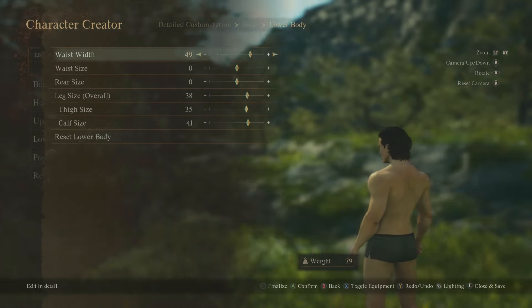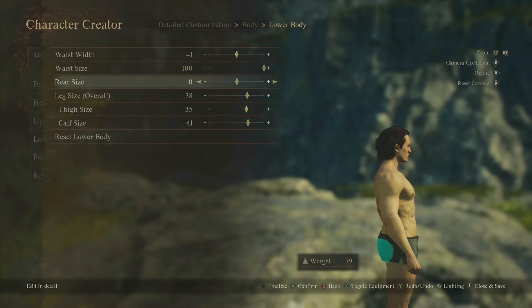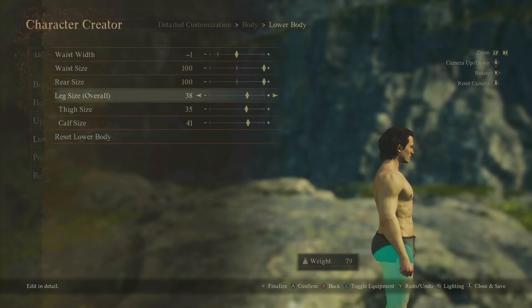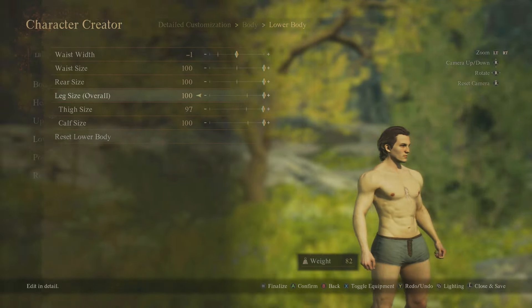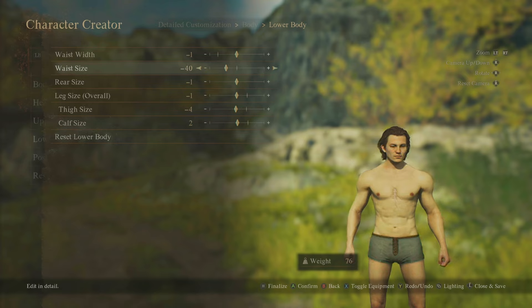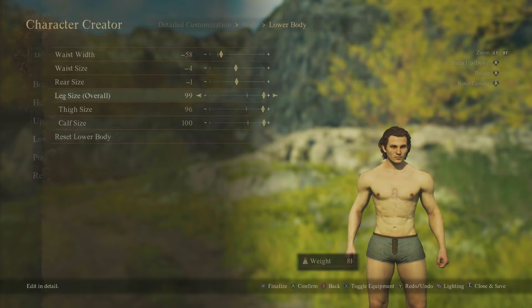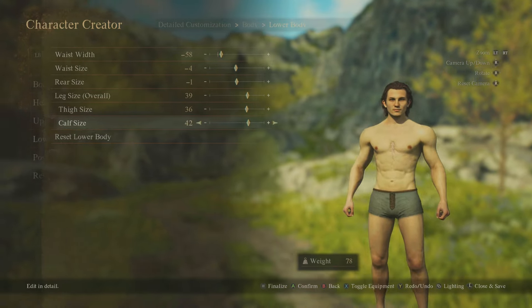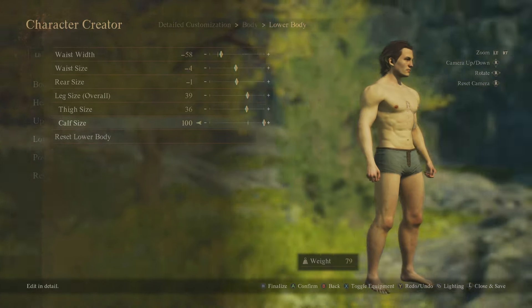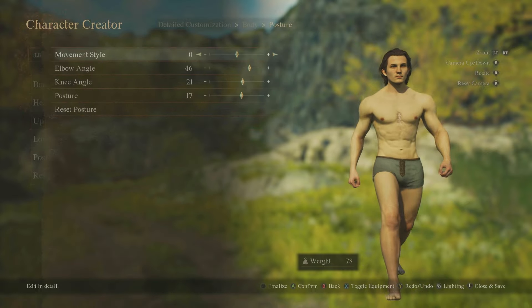Lower body: waist width, waist size — we can get that big rear end. Rear side, leg size overall — you can reduce or increase it. Leg size adjusts everything together — calf size and thigh size — but you can actually make your calves a bit bigger individually too. Then there's posture and movement style.